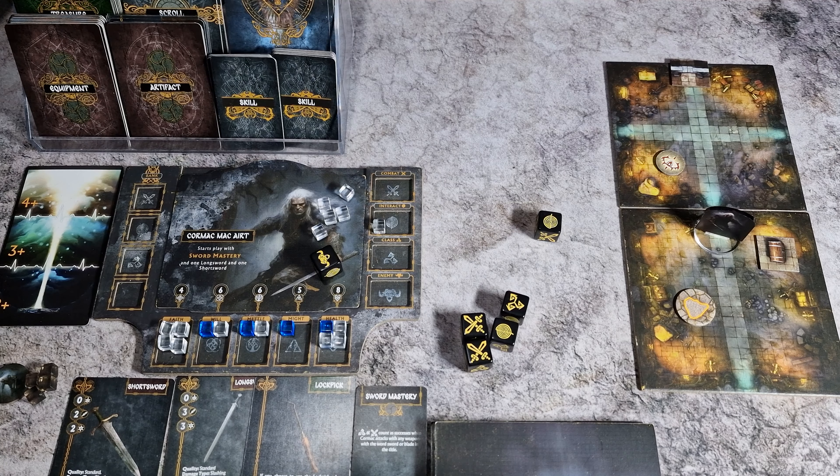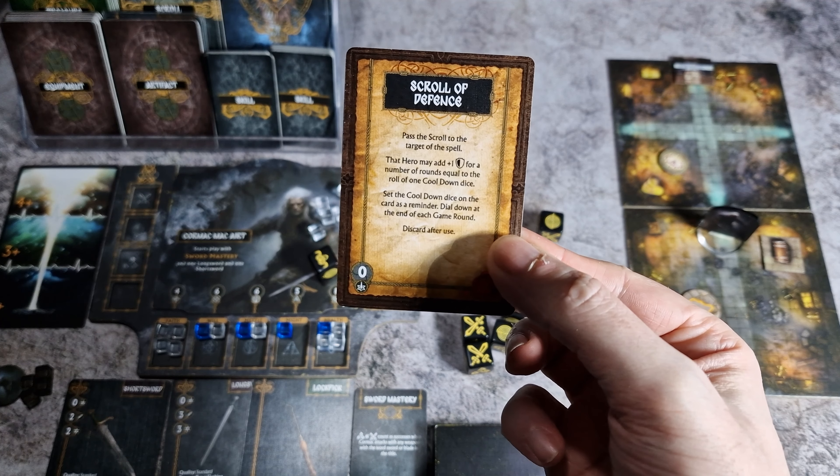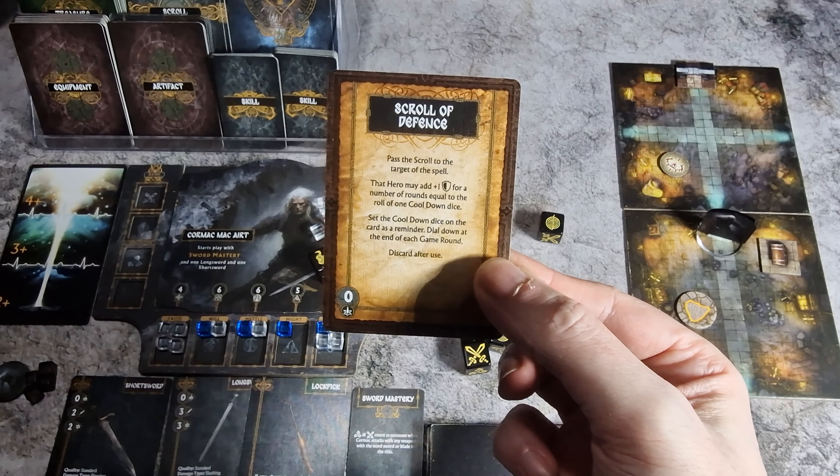Cormac has discovered a scroll. Since he used a combat to break into the chest and it was not a potion or a breakable, he takes the scroll and has gained a scroll of defense — a very useful item to protect oneself in the dungeons on the other side of midnight.